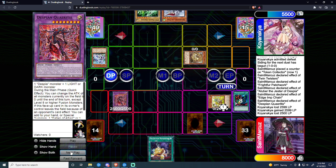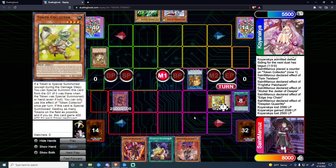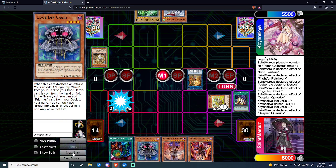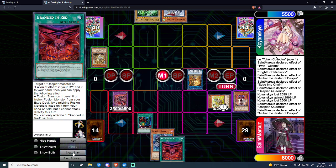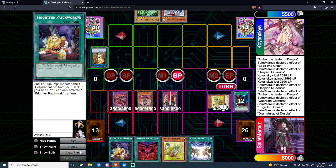He summons Ad Hara but there's not much he can do. He goes into Ten Yi and passes — he didn't really have much of a play. This Token Collector has him locked down. We chain Branded Red adding Aluber to hand at the end phase, then make the monster zero before summoning the Aluber, add another Branded Red, Poly off into Drama, edge up into another Chimera, pop the Ten Yi and draw two for card advantage. Then we go for game. That pretty much sums up Match 1 against Swordsoul.